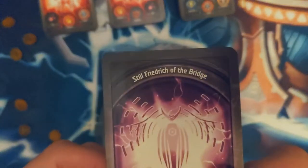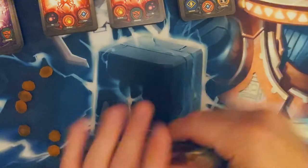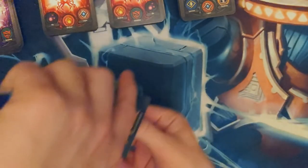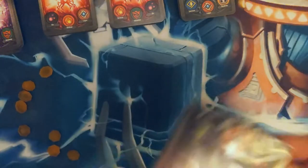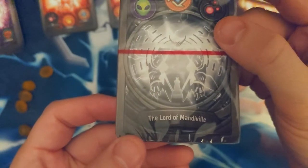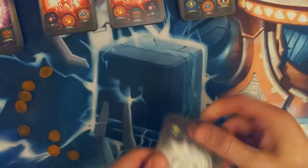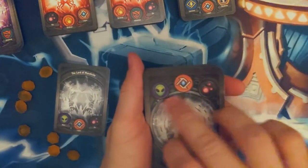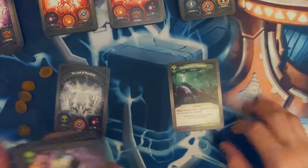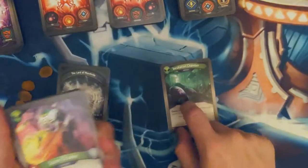Still Friedrich of the Bridge — thank you. What else we got here? The Lord of Mandeville. Let's see what you got — Mars, Logos, Dis. Incubation Chamber — nice good archive effect, storing your good combos for later. It's Omni too, so that's awesome.